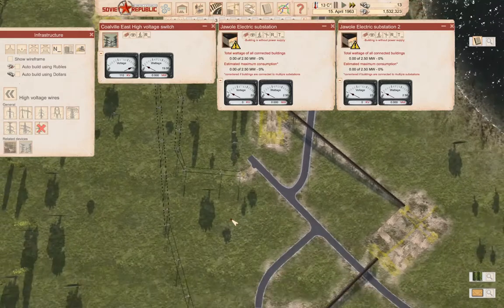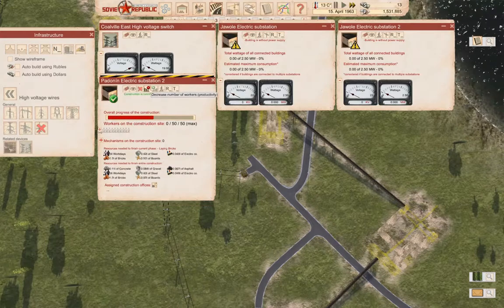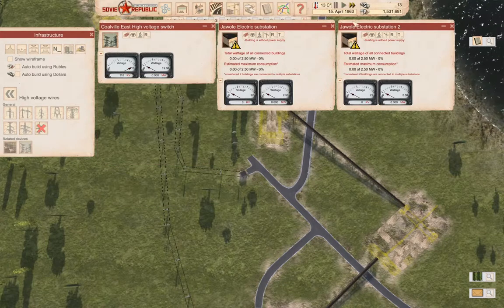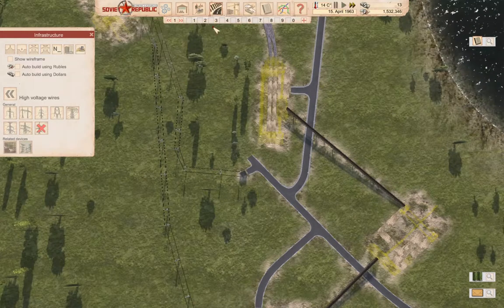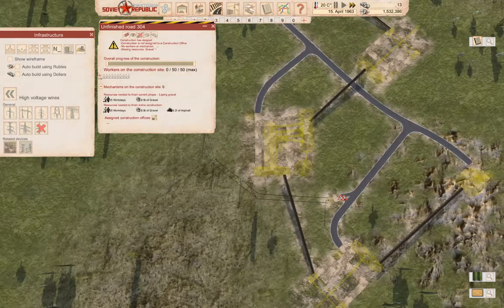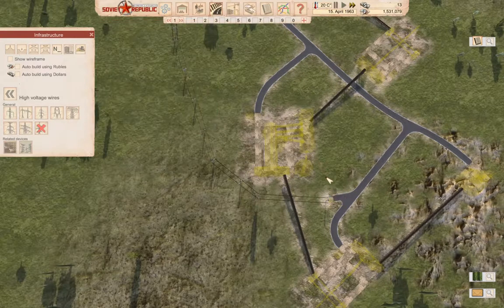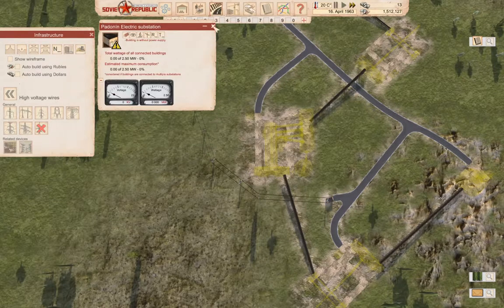Over here — this, and the substation. And then we have one more over here — do this, and do this.